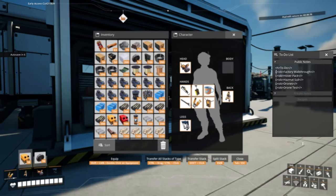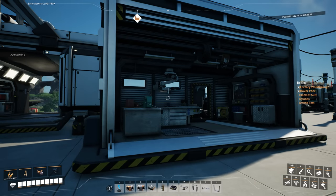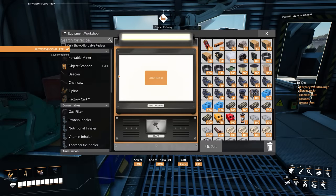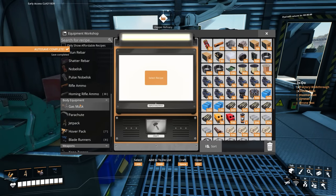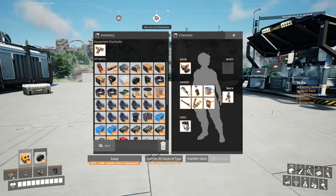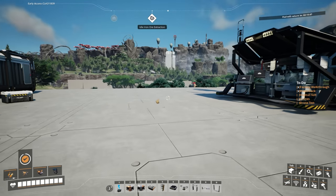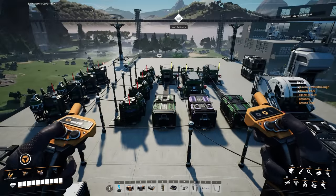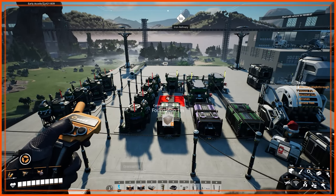We've done the factory walkthrough and the hover pack has been unlocked. Auto save is just kicking in. Do we have what we need? Yes — we can make seven of them. A hover pack: 8 motors, 4 heavy modular frames — getting very tight on those — 8 computers, and 40 Alclad aluminum sheets. There we go, as easy as that. We're hovering!